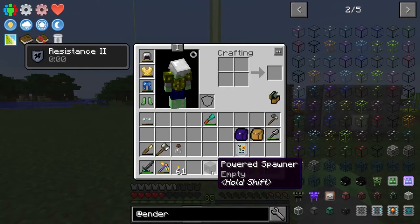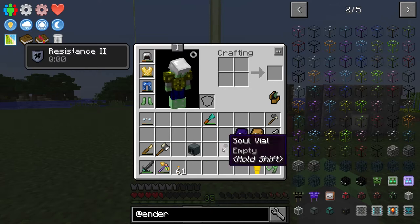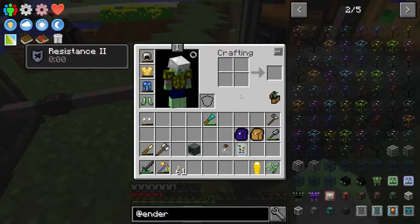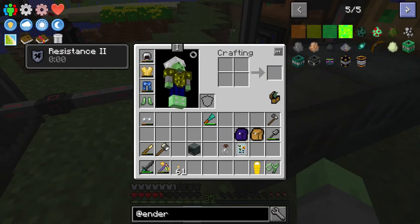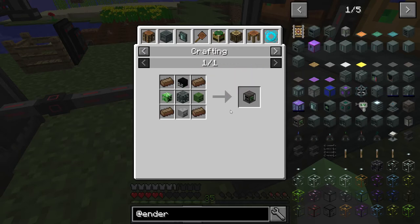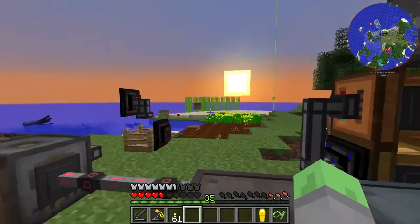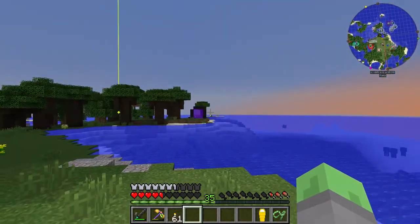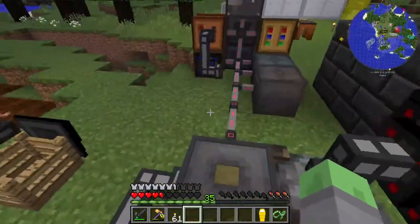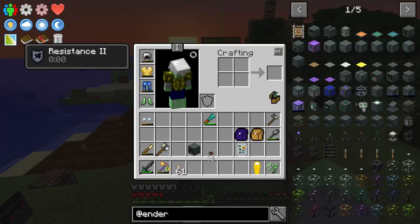We have our powered spawner and right now it is empty. We have to combine it with a broken spawner in an anvil. We can set the type of the spawner by using the Soulbinder — that's why I need the Enderman head. We have a skeleton head, but we also need a broken spawner. So I'm going to do some Nether exploring, see if I can find a blaze spawner, break it, and take it back to our base so we can change the type to an Enderman spawner.